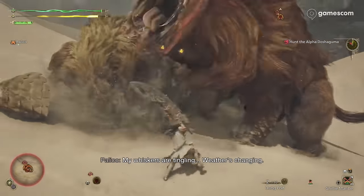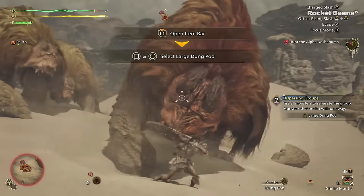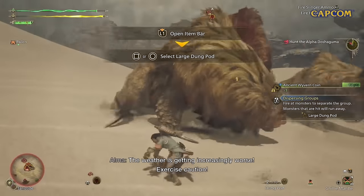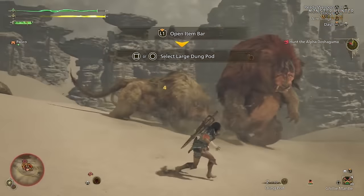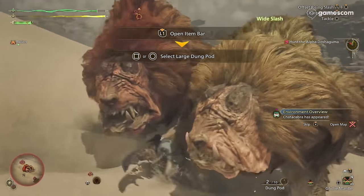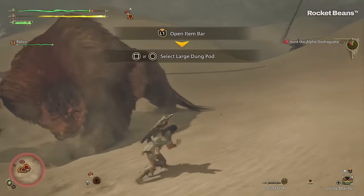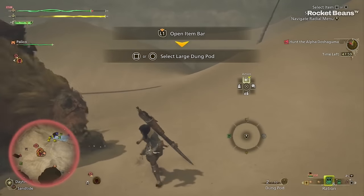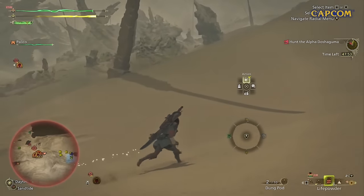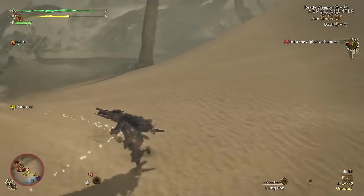There have been at least four new slinger ammos showcased. Large dung pods can scatter an entire herd rather than just a single monster. Luring pods cause the monster struck by them to follow the hunter aggressively and can also be used to get a single monster to leave their pack. Insulator pods can move electricity from the ground in an area where you shoot them. We also saw slinger paint ammo — many people suggest it might be like paintballs from older games. Bleeding pods can be used to help create wounded parts on a monster much quicker. You can also use the hook slinger to snag onto a monster to get their attention if you don't have pods.